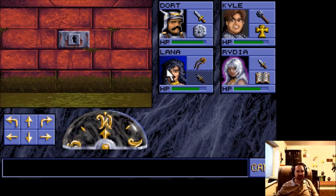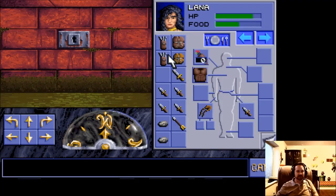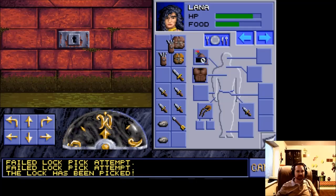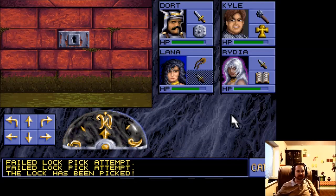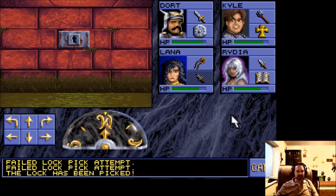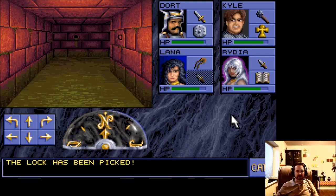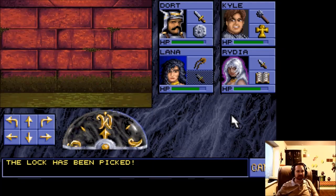Let's see if we can pick this lock. Pick the lock — there we go. We have successfully picked that lock and the door has opened. We'll see what's up here — and we've got some writing on the wall: 'Only the strong shall pass.' Ominous.